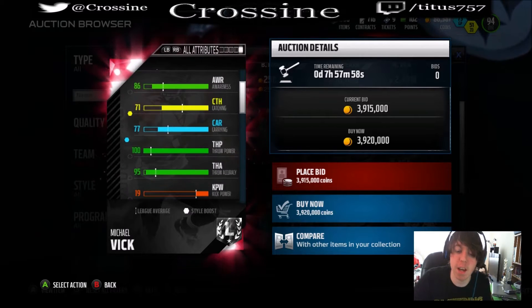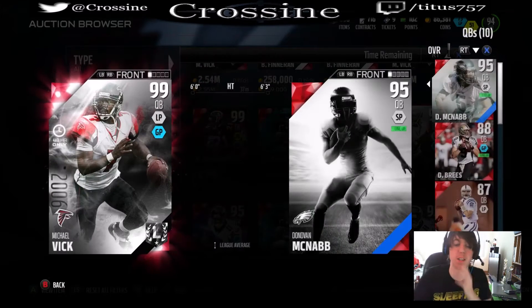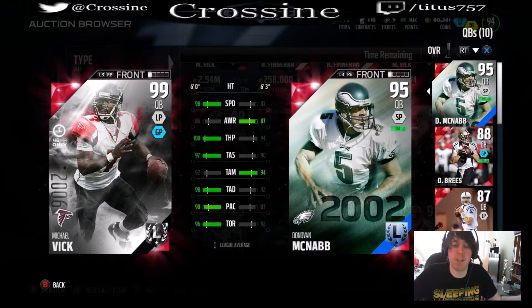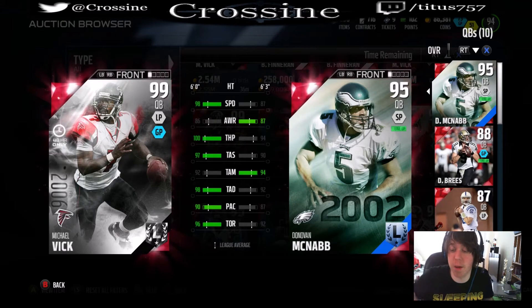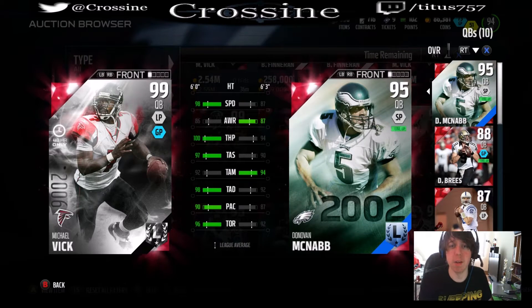I want to see his carrying though. They give him 77 carrying - Jesus. I was hoping he would at least have somewhat low carrying so he'd be at least somewhat nerfed. Here's the comparison to McNabb and it's not even close.